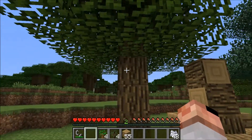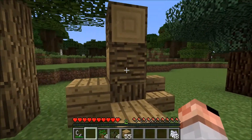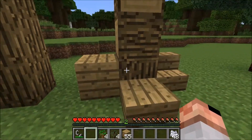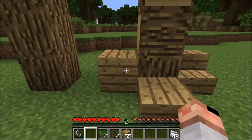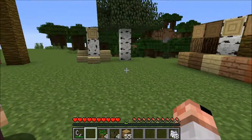We've got living examples of each of the trees here and another display of the different logs, the texture types, and some of the milled wood. We've got planks, slab, and stairs showing each of the different lumber types.